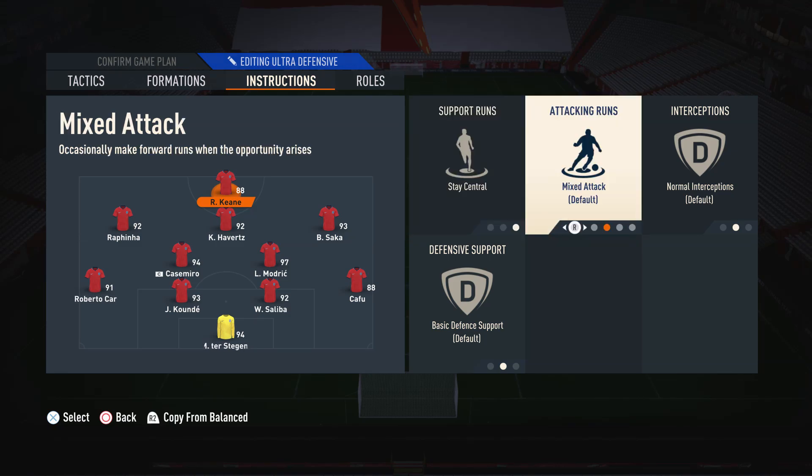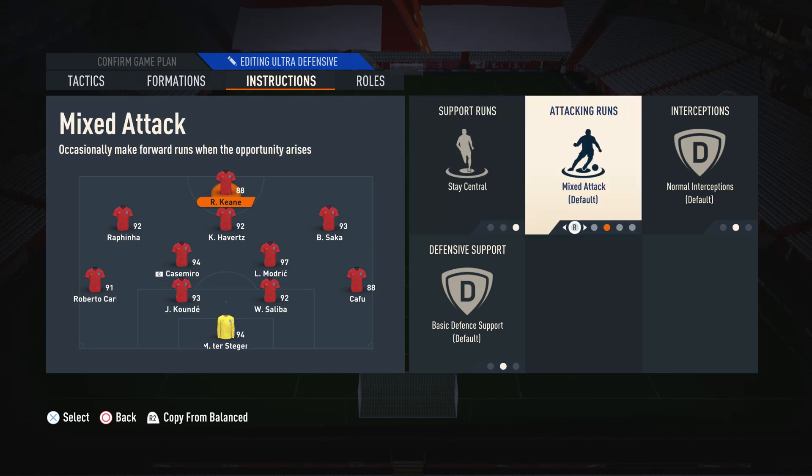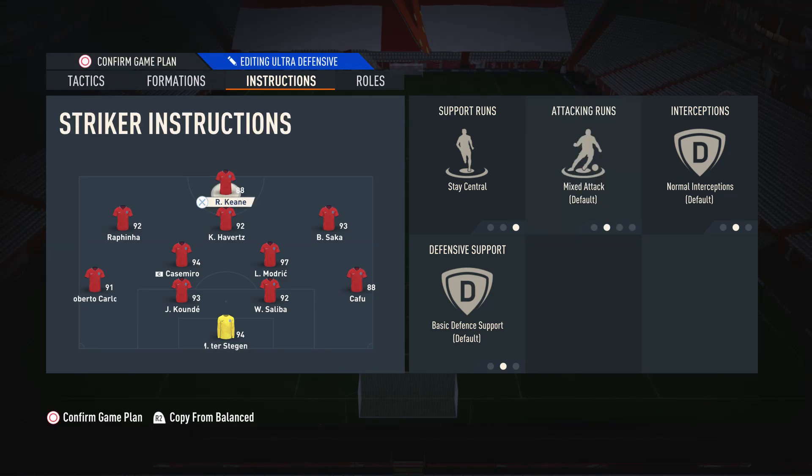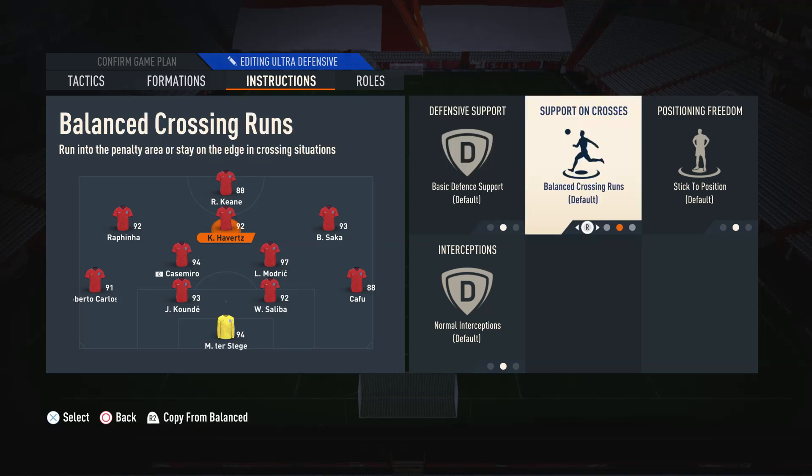Moving on to the player instructions, on the striker I have him on stay central and mixed attack. We have him on stay central because we don't want him drifting off into the wide areas — it's important he maintains a primarily central position. We also have him on mixed attack because you get a lot more out of the player this way. If you put him on getting behind, he'll always make the same one-dimensional runs, but on mixed attack he gets more involved in the build-up and you just get a lot more out of him.